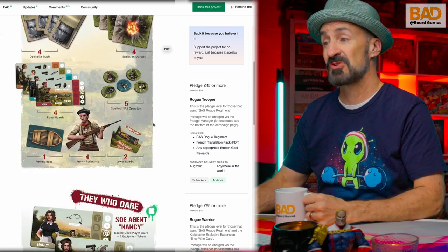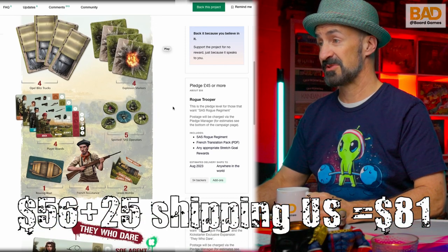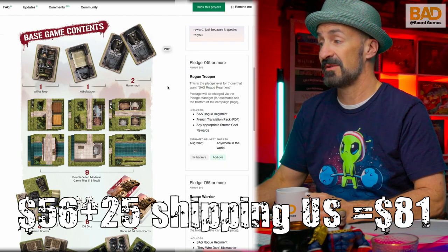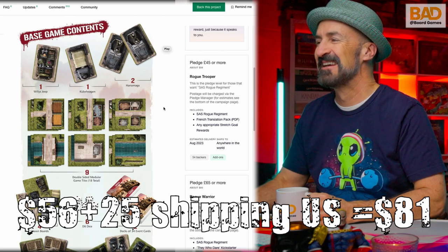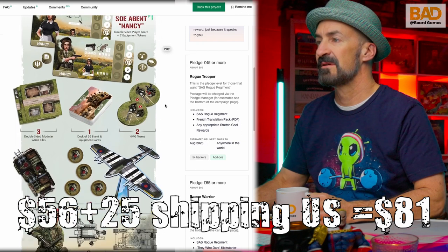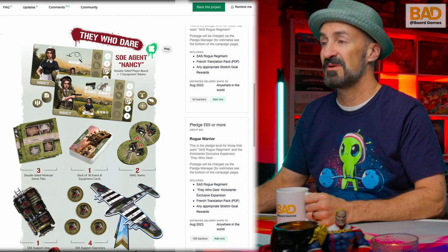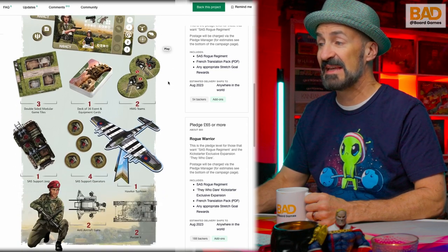There's not a lot of money in manufacturing costs for that — it's not free, but it is not that expensive. So for all this, it is going to cost 45 pounds, which is about $56. They're going to ship this anywhere in the world at that price. Then the 'They Who Dare' tier — when you want that, you're going to end up paying 65 pounds or $80 US, and you're going to get a couple more heroes. Looks like the French resistance, and then you're going to get a plane and an ally plane.